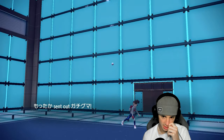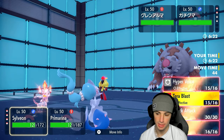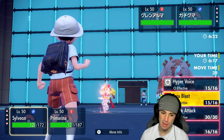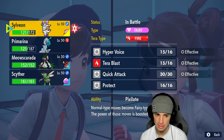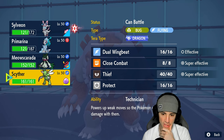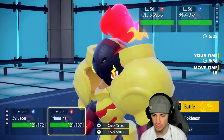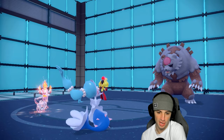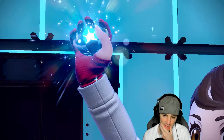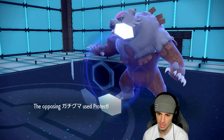They send in Ursaluna and Armarouge. Slight issue: them potentially getting off Trick Room. Hyper Voice is scaring me. I have Power Trick but they still have Tera. I consider doubling down on Ursaluna but decide to just send a Hyper Voice since we already have Hyper Voice flowing. Their Tera comes out — probably targeting Armarouge to get off Trick Room. I should have had Moonblast in that slot.